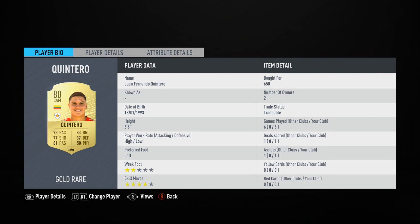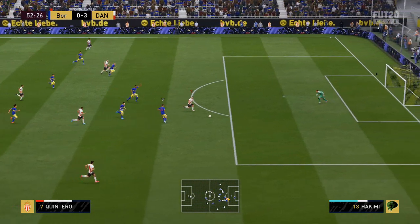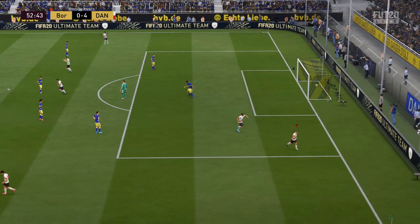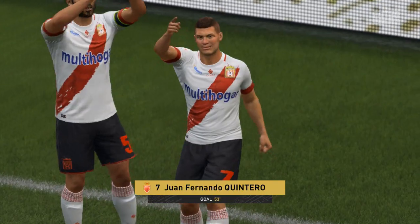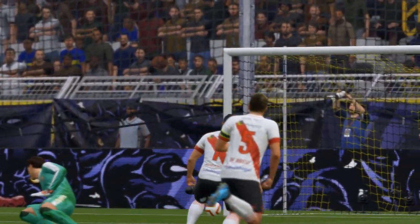Then on to the attacking midfielder Quintero, another Colombian, this time from River Plate. Everything about him is very, very good — high/low work rates, four-star skill, 73 pace, but a very impressive 81 passing and 83 dribbling. He chipped in with a goal and an assist, which was very good. Other than not being the strongest player, he is a very versatile little midfielder — well worth a use if you're linking some well-known Colombians. Definitely one to watch for informs.